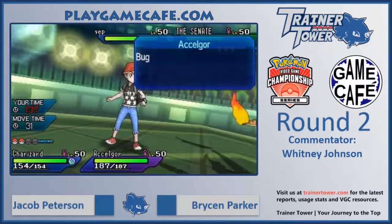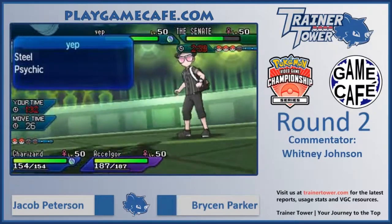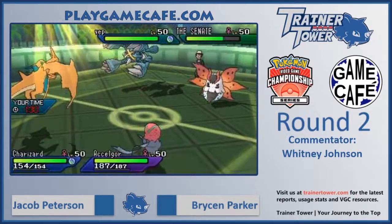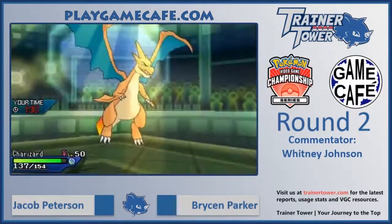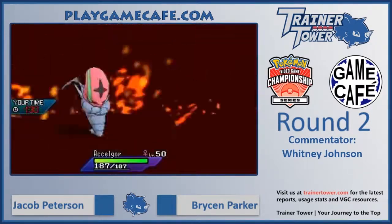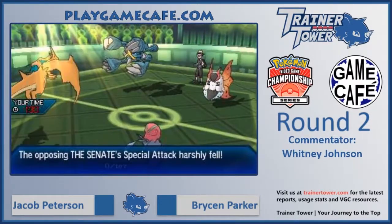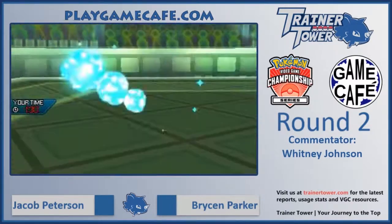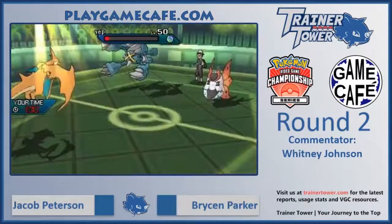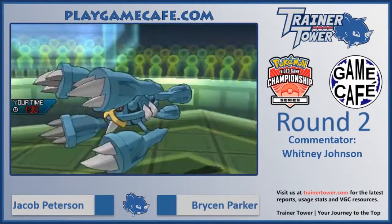We do see Tailwind go up, meaning both Metagross and Volcarona will be faster than Accelgor. It can only Encore them into moves they used this turn. Iron Head goes into the Charizard slot — not very effective, but for a not-very-effective move it did about 40%, which is a ton — as Overheat connects with Accelgor and takes it out in one hit. Overheat with a strong base power, boosted by the sun and super effective, Accelgor not particularly bulky.